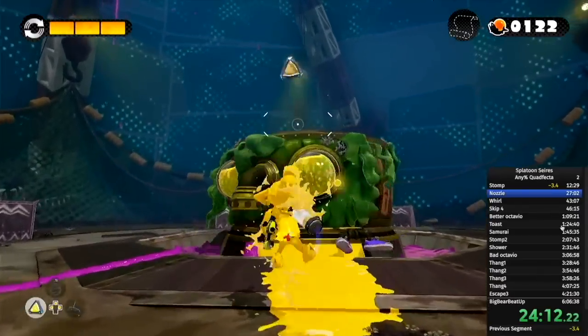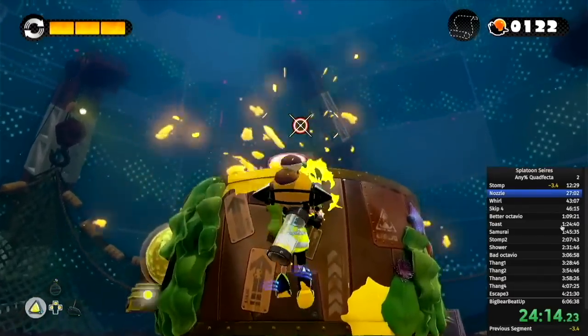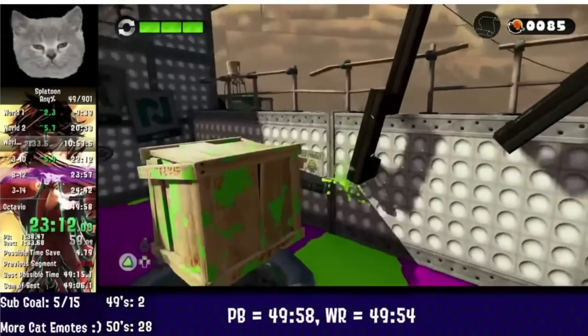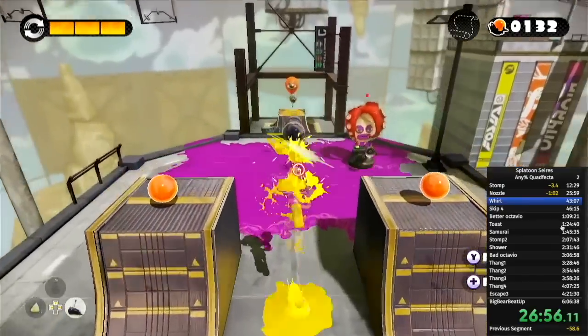Now we have enough Power Eggs for Burst Bombs, a bomb that's really helpful in the next two levels, because when they hit propellers they instantly go to full speed and fully extend sponges when hit. For Octo Nozzle, his tentacle can actually be hit from ground level, meaning you don't need to swim up him. World 3 has two skips that I can't do consistently enough to save time, so I'll just be ignoring them.